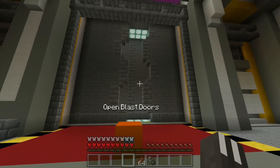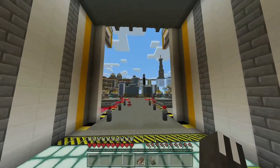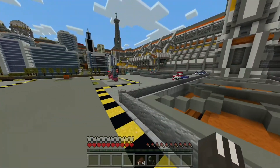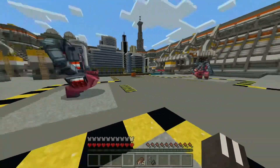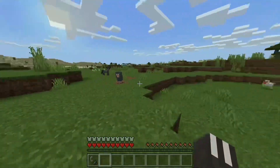Okay, open blast doors — that is actually really really cool, I wish there was a sound effect though. I think this area does showcase every TNT, so we just need to go around and have a look. We're out in the natural environment, ready to eviscerate some victims.